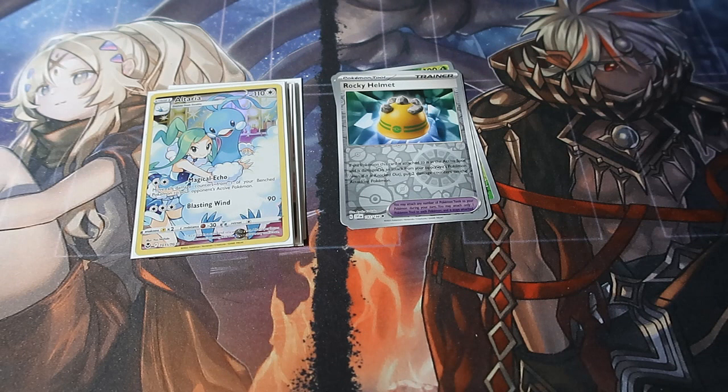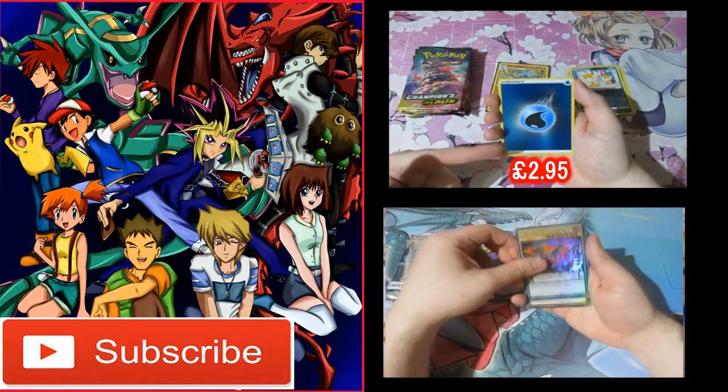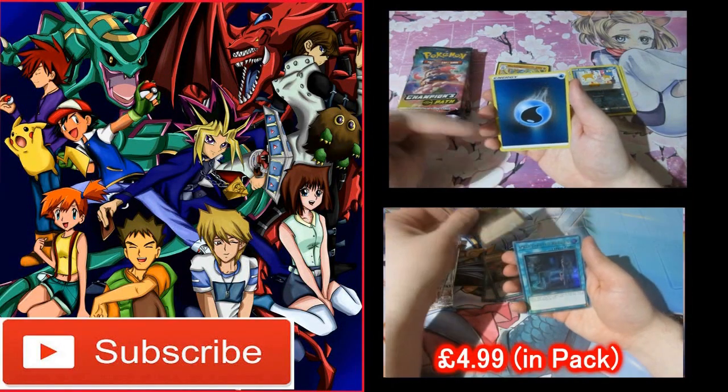Oh boy, these Scarlet and Violet packs are flipping that difficult to pull out of. Oh my God. I like getting these — these are nice. I don't have a clue what the pulls are, but I'm sure they'll pop up right now.